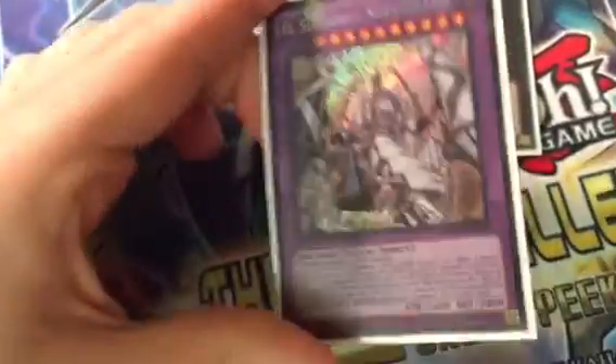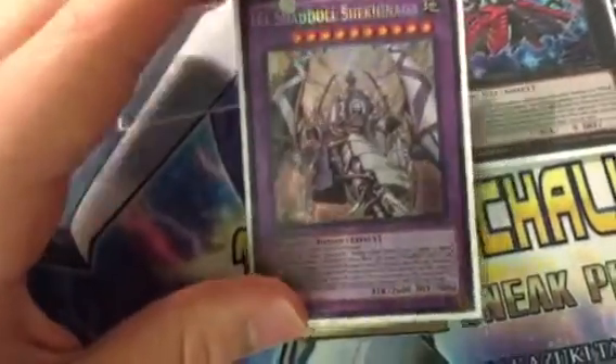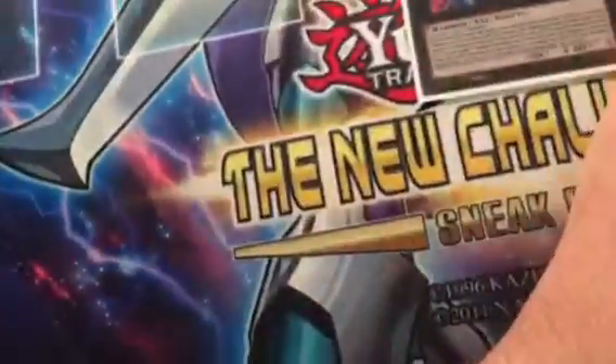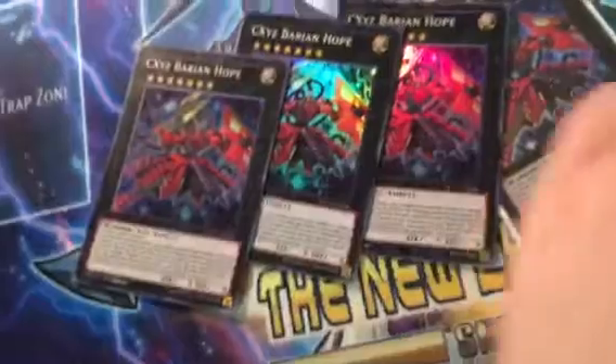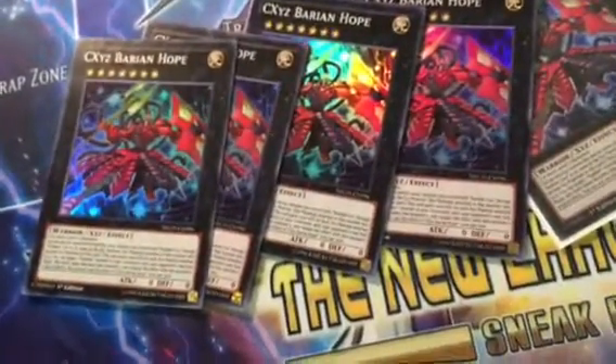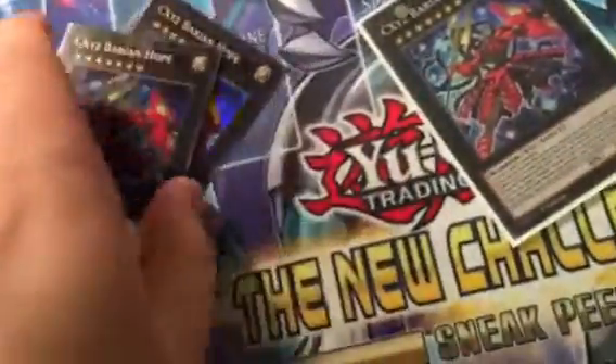Next, we have El Shadal Shekinaga. I bought one entry with my five packs, split with my friend, and I got this — so that was awesome. And I have one, two, three, four, and five Chaos Xe Barion Hope. I wanted to throw up, but I got one for the Xe collection. So that's pretty good.